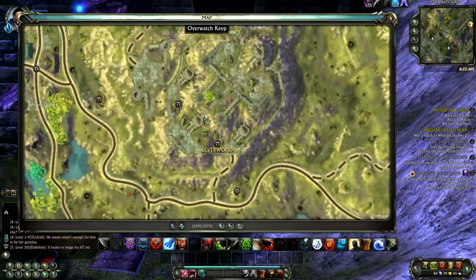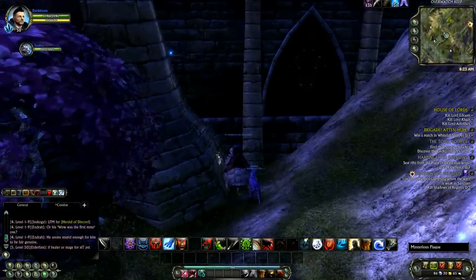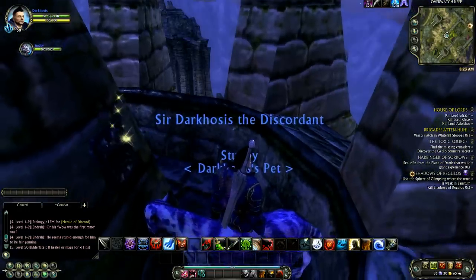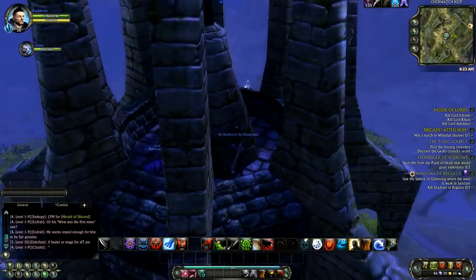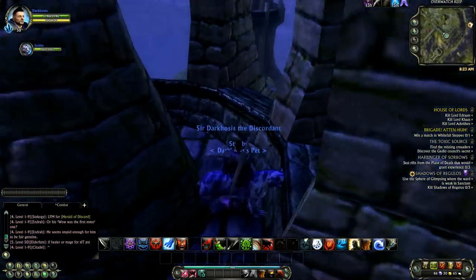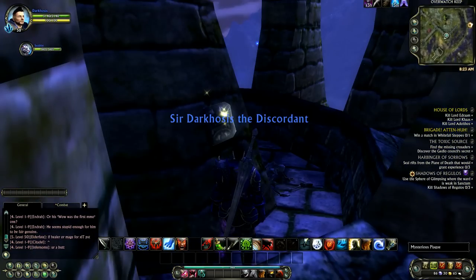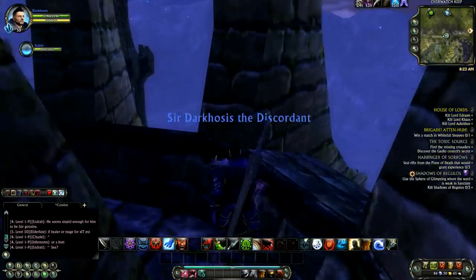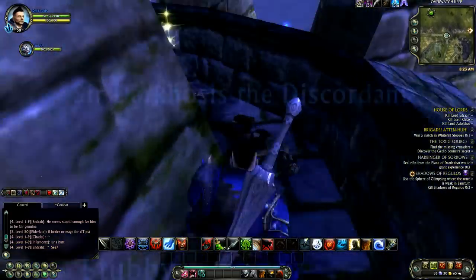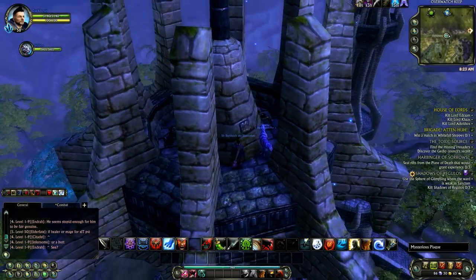You'll see on my map here that I am at Overwatch Keep. If you've played Guardian then you know exactly where this is. If you're a Defiant side, it is the very starting area for the Guardians. I always usually start here with the Puzzle Tower. If you've never done the Puzzle Tower before, you just go left. Just left, click on the plaque. The reason I usually start up here is because most people don't check this place first.